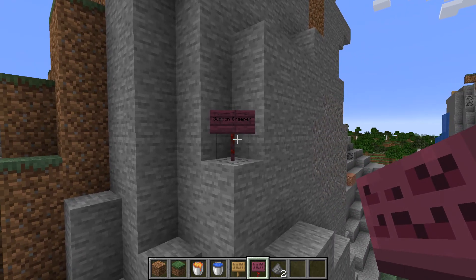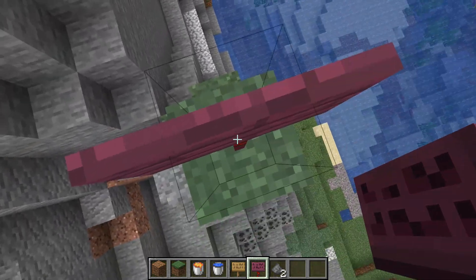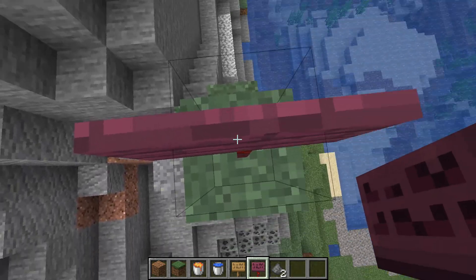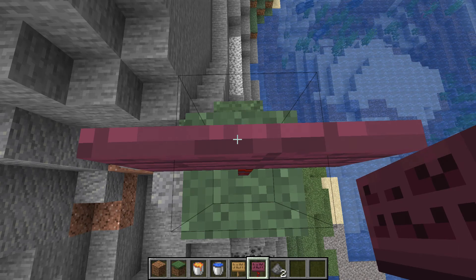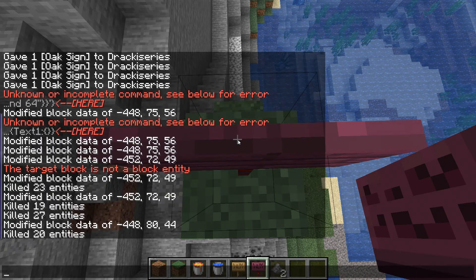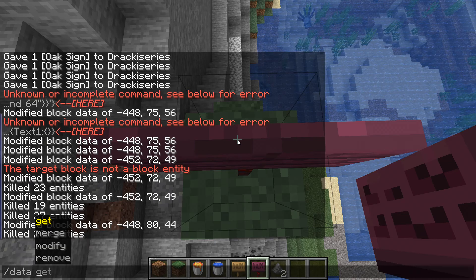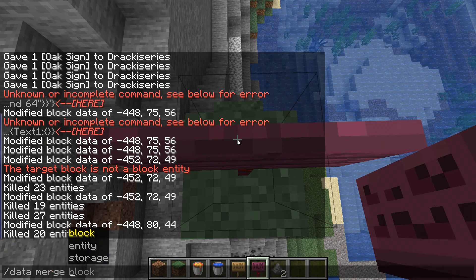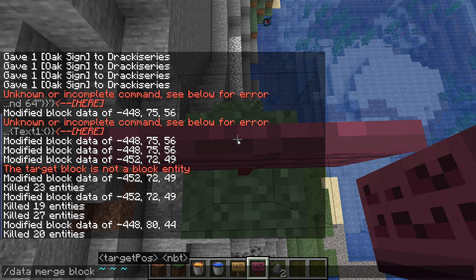I will show you something else in a moment, but this particular sign we're doing right now — we're going to do a sign that summons a zombie at this location. Once you're at the sign's location, we're going to be doing a slash data merge command, and we're going to do 'block' followed by tilde tilde tilde.